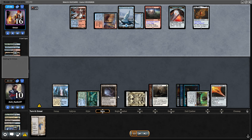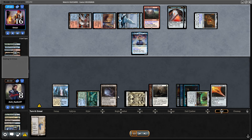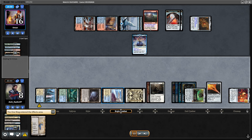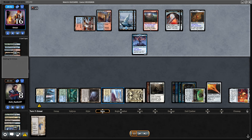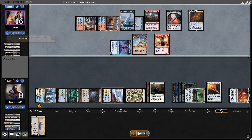Opponent now has a Preordain and then Ragavan Dash. Unfortunately they found an Alpine Moon to lock my Urza Saga — otherwise Urza Saga from my hand would have been really good. But they also find my Rona. Now they didn't have a counter for my One Ring and I resolve the One Ring, which gives me a great chance in this game. Opponent missed the Rona trigger. They played Ragavan, played the Channeler. I am just on seven life and really need to find some solutions.